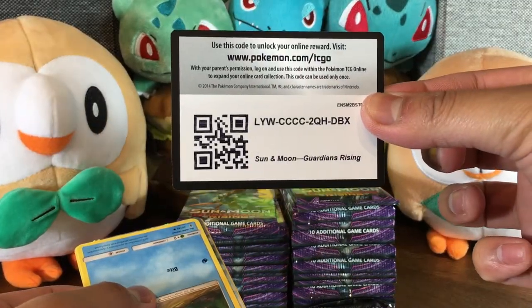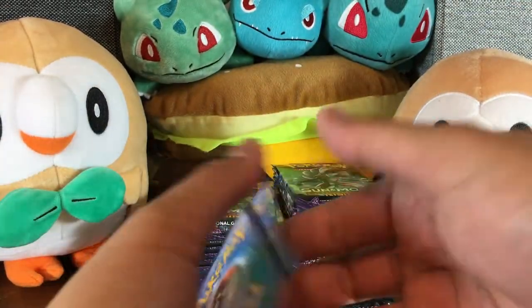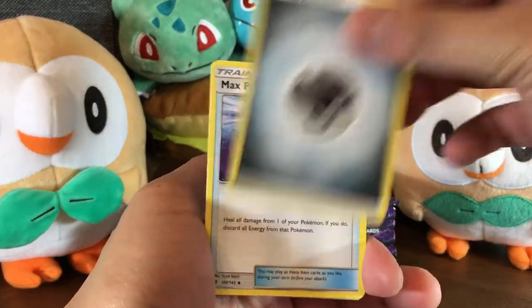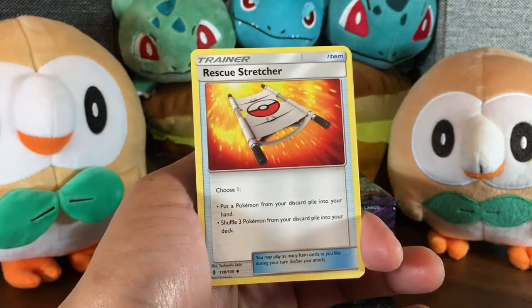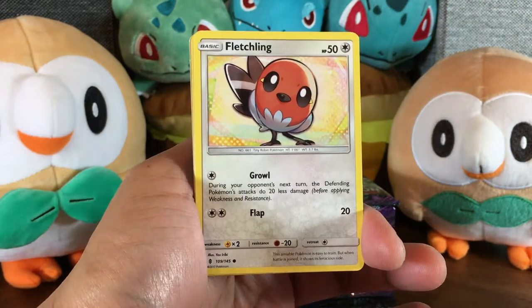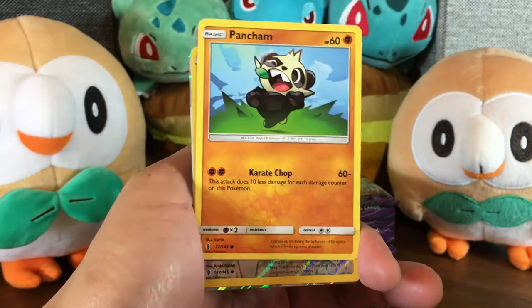Enjoy this code card. In case you don't know, I try to share a code card for every ultra rare that I pull. So please hope the best for me so I can share some good stuff with you. So you got the Energy, Max Potion, Pseudowoodo, Rescue Stretcher, Carvana. Looking fierce. Fletchling, Litwick. That is a creepy card. Gothita, that is kind of creepy too.